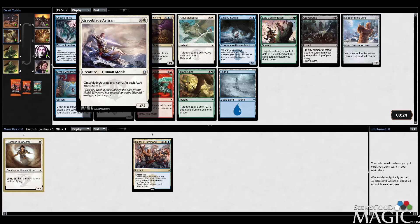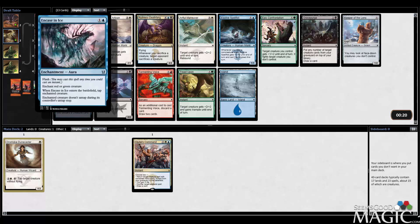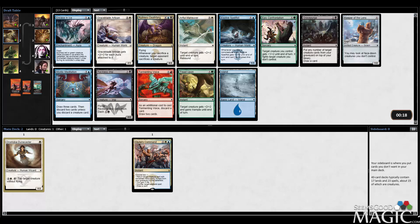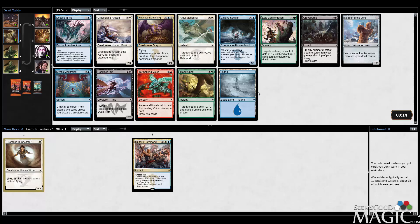Graceblade Artisan is cool if I get some cards for that. In Case and Ice is at least a good sideboard card. Mystic Meditation seems okay. Artful Maneuver seems like a pretty nice combat trick - I like Rebound a lot. Keeper of the Lens is certainly interesting. I think I'm going to go with the Artful Maneuver.